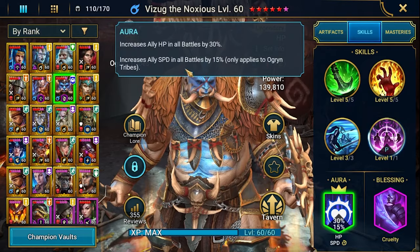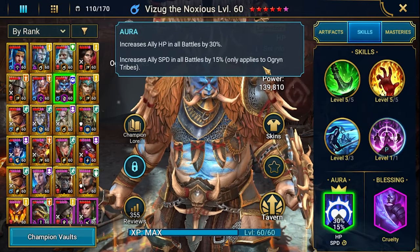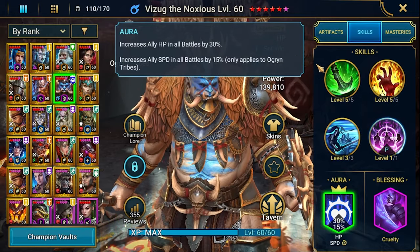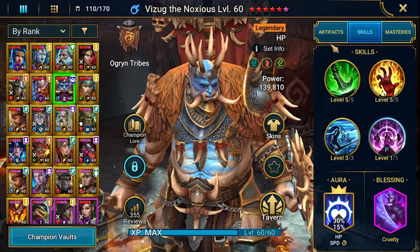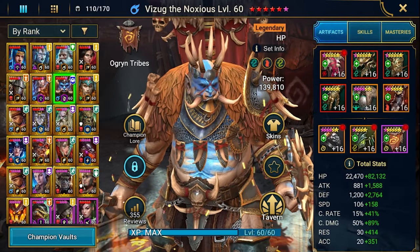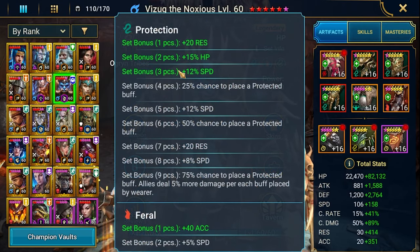The aura gives HP in all battles by 30%, and we also get speed for Ogryn only by 15% in all battles. Pretty long skill set overall. So let's see how I built him. I've got three-piece protection for additional speed, one piece of Feral on boots, one piece of Stone Skin, and that's generally all.